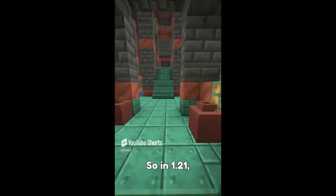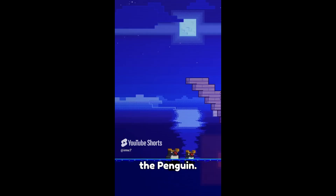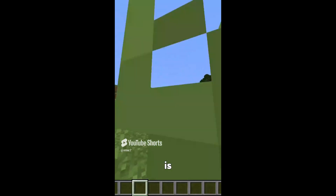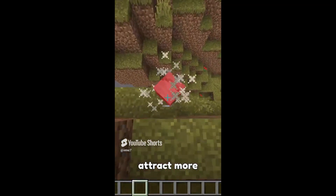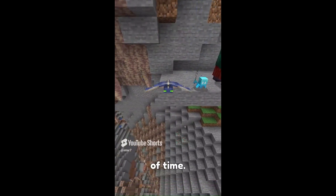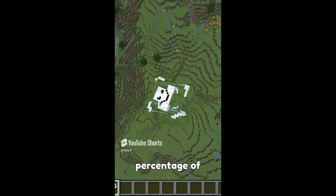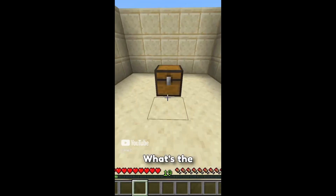In 1.21, Armadillo won the mob vote, leaving behind the crab and the penguin. 1.21 is also quite a PvP update. What if the winner of every mob vote is predetermined? What if every mob vote is just held to increase community interaction and attract more players, but behind the scenes every winner is already chosen and every vote you make is just a waste of time? This can be backed by the fact that Mojang never shows us with what percentage of votes the winner won. Tell me what you guys think about this in the comments below.